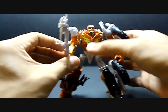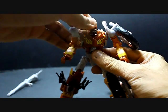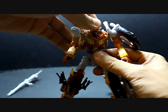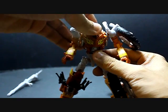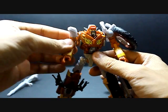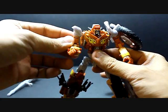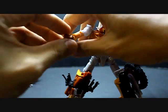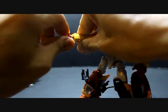His articulation: his head looks up and slightly down, and turns to both sides — not 360 degrees. Shoulders go all the way to the back, 360 degrees. Joint above the elbows, 360 degrees. And wrist joint, 360 degrees.